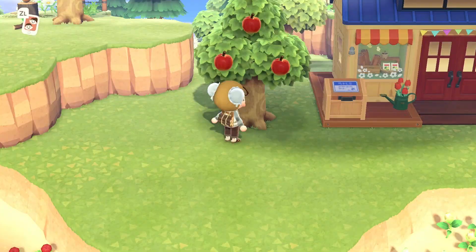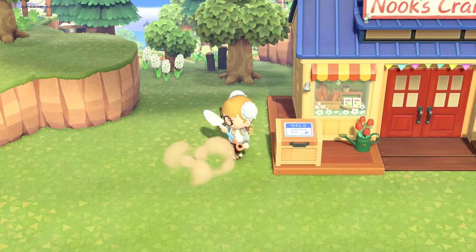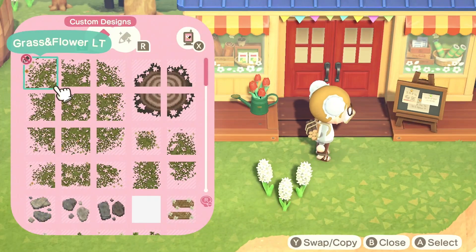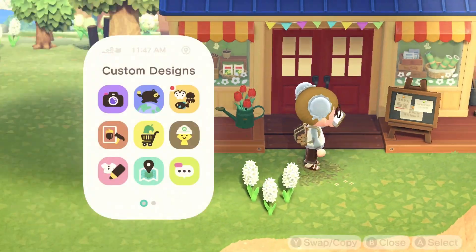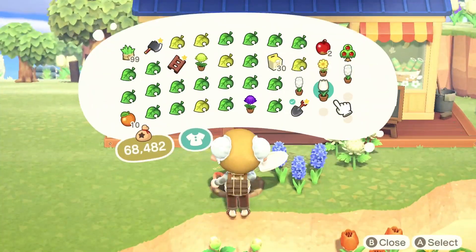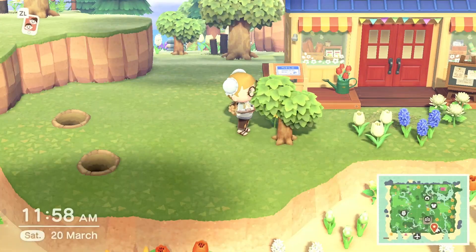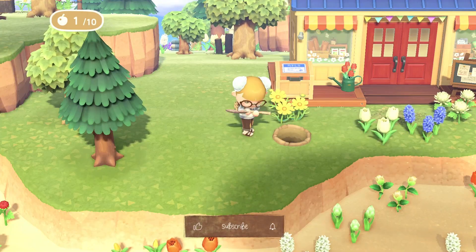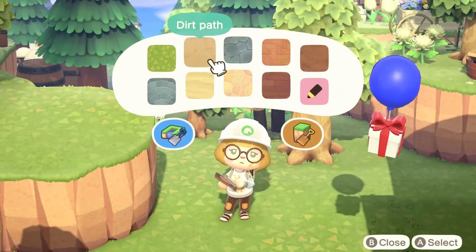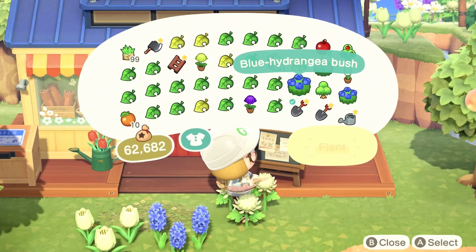First I wanted to remove this tree to show you what we're actually working with, and while I start planting my flowers let me give you a quick overview of my idea. Initially when I placed my resident services — which is right behind Nook's Cranny — I got the feeling that it felt very tucked in, because you could look through and past Nook's Cranny if I placed it there, which we did as you can obviously see. It looked very cozy and tucked in.